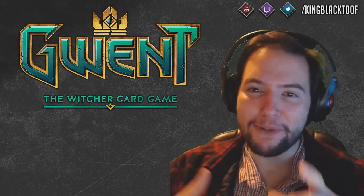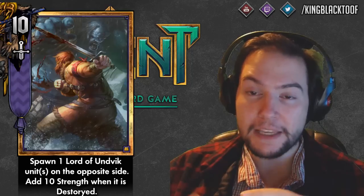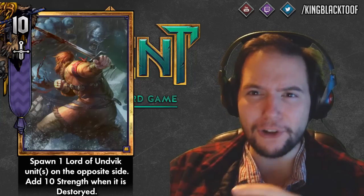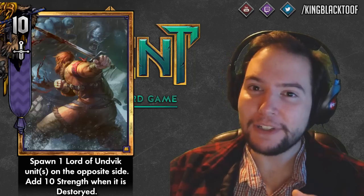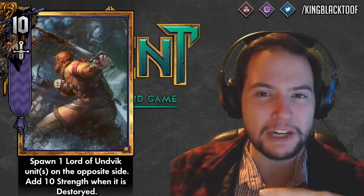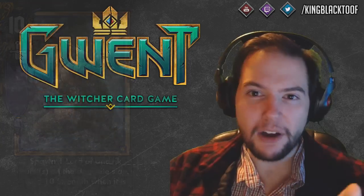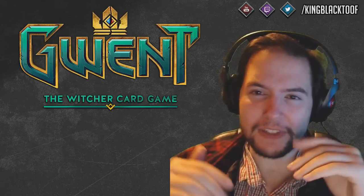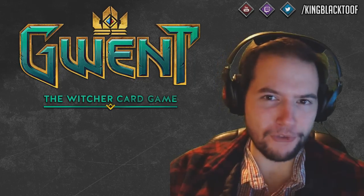Madman Lugos is a four-strength gold card but gets plus two strength for every non-gold unit in your graveyard, so he can get up to 22–25 strength. There was no real way to deal with him after Philippa got changed, but Dimeritium Bomb will send him straight back to four. It also counters Hjalmar — he's 10 strength and can gain another 10 by killing the Lord of Undvik, which counts as a buff. It doesn't stop the Northern Realms cheese, which is a pain.